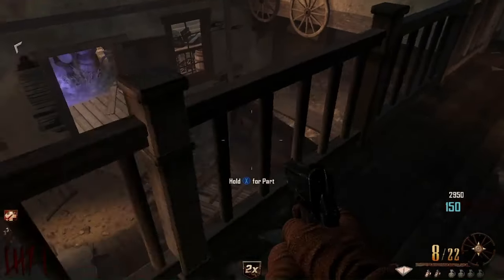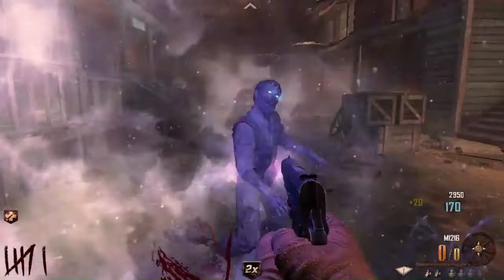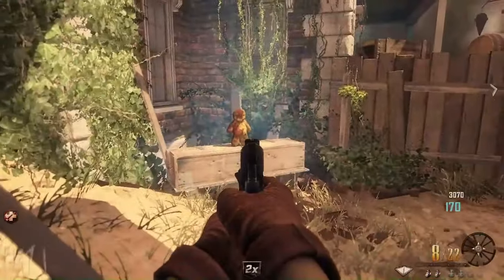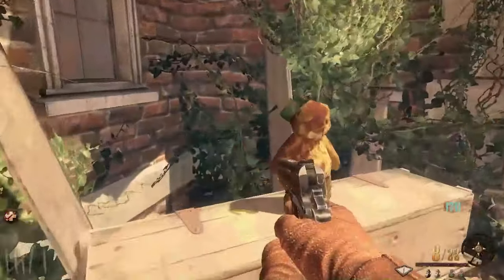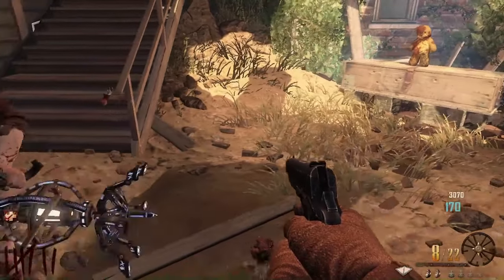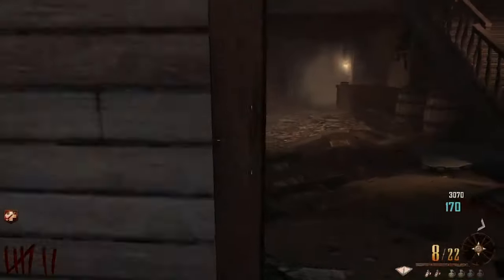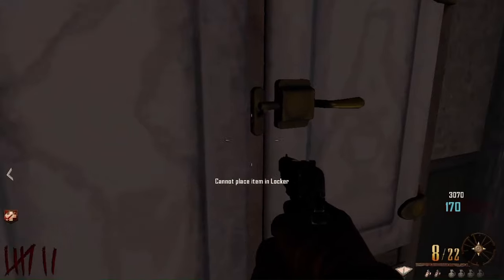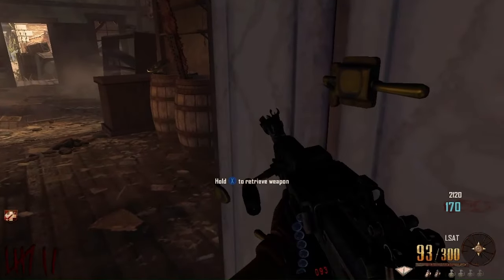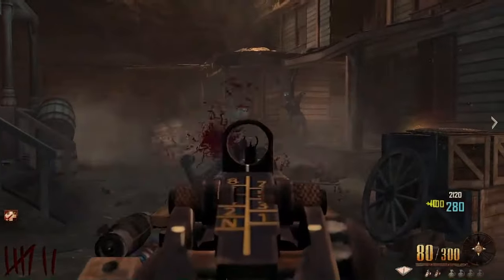That might be the key in survival later when we go to try to pack-a-punch. I'm gonna grab the parts for what we call the trample steam. When the teddy bear is standing on the box, supposedly it has better luck or just gives you better quality guns in general. I've got myself an LSAT stored in there.